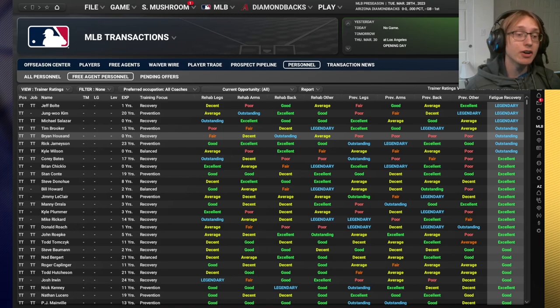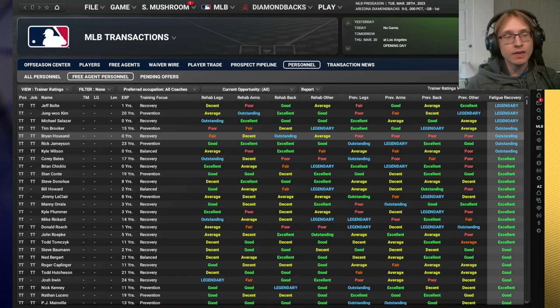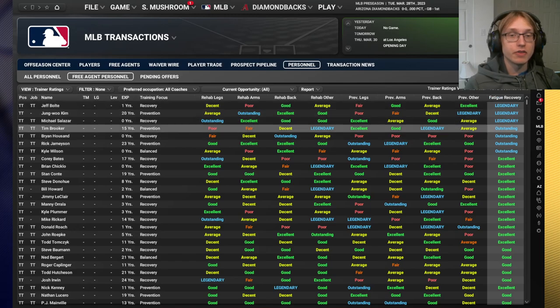Players tire as they play, which increases the probability that they get hurt and decreases their effectiveness while playing. Having higher fatigue recovery means your players can play more often, more effectively, with a lower injury risk - generally the second most important thing a trainer has. I generally like to start by fatigue recovery and then find trainers who are good at preventing injuries otherwise.